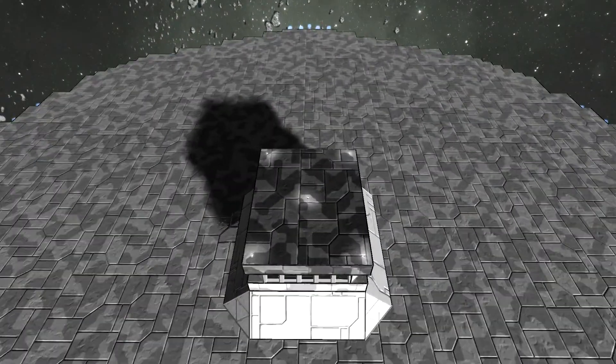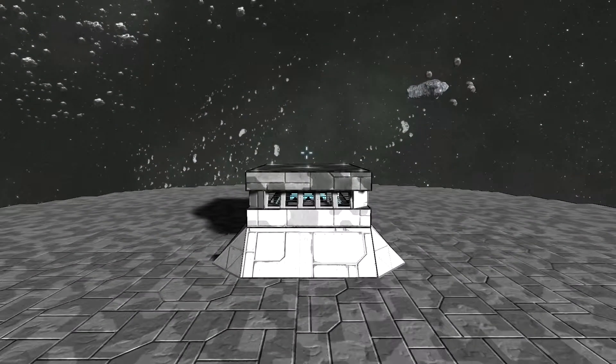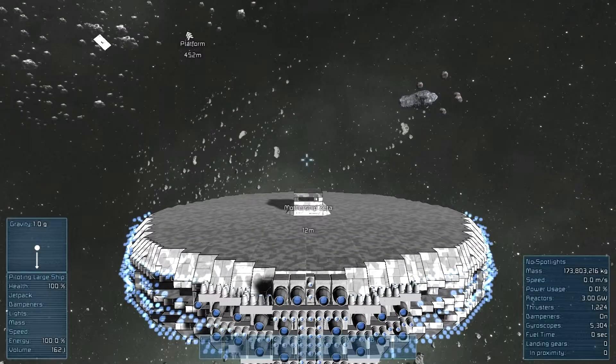That leads on to other ideas for the future of the ship. Now let me show you the specs, because I want you guys to see the reason why it's generally a very slow ship. Look at that mass — 173 million, nearly 174 kg. That's very intense. I didn't think it was actually that heavy, but then again I did cover the entire thing with heavy plated armor, so I'm not very surprised. That's probably going to be the challenge of this ship.